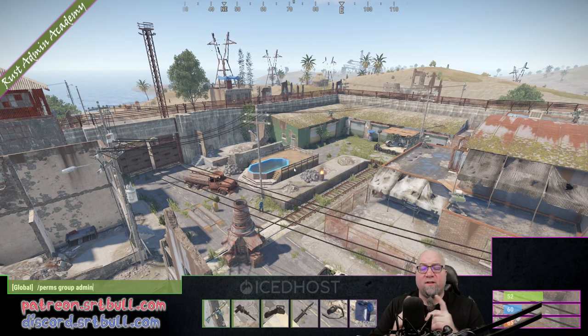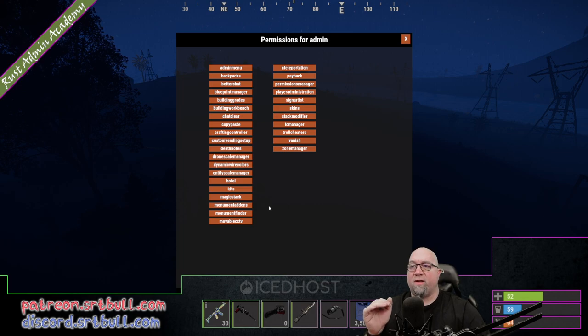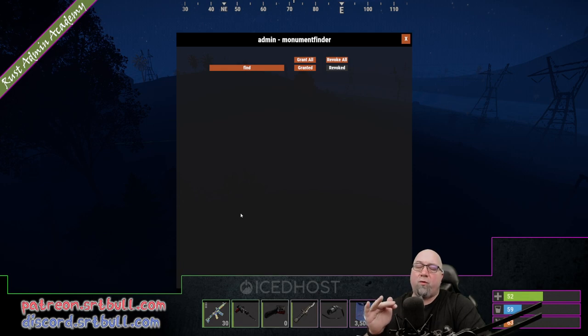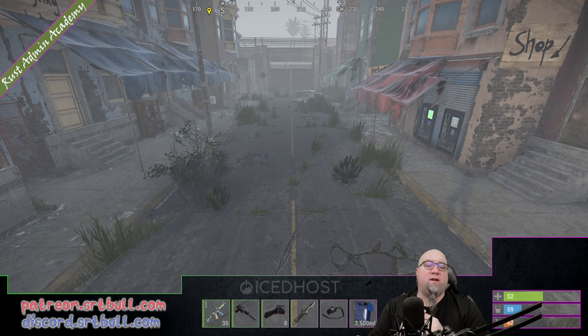As with most plugins we have to deal with permissions first, and today I'm using Permissions Manager by Steena Maru. Let's deal with the permissions for Sign Artist first — this allows us to do absolutely everything but you would only want to grant this to your admin group, not your default group. There are permissions for Monument Finder but for what we're doing today you don't actually have to have any of those granted. The next one is Monument Add-ons and we absolutely want to have the admin permission granted. Make sure you've clicked Granted here, or manually granted it if you're doing permissions the hard way.